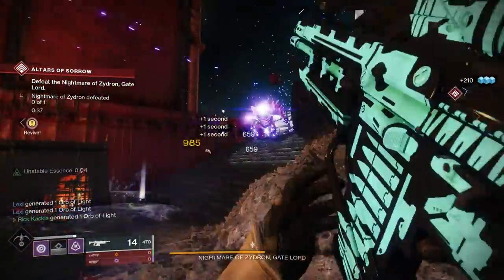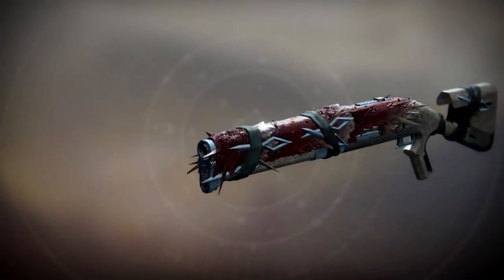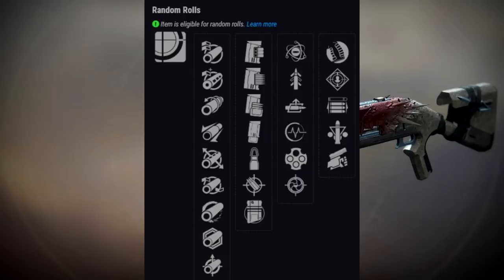So this is the first legendary kinetic slug shotgun. Looking at the perks, we have some very, very good options. In the barrels, we do have things like extended barrel, full bore, and hammer forged rifling to all extend the range. In the next category, we do have accurized rounds to extend the range as well. In the first section of perks, we have some great options — snapshot sights and quick draw are both present. These are really going to increase the snappiness and responsiveness of your shotgun. A lot of people, especially in PvP, are going to love these perks. Also, outlaw actually goes pretty well with this archetype. Mainly, I think you're looking for quick draw — quick draw on a shotgun in PvP is phenomenal.